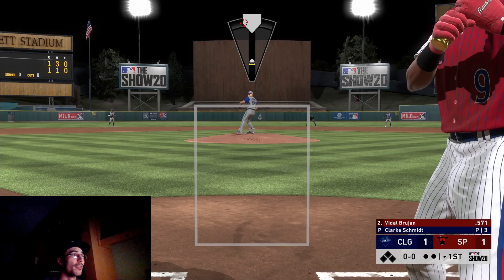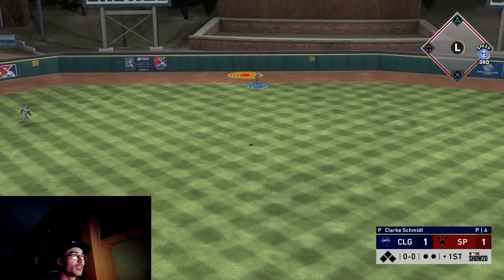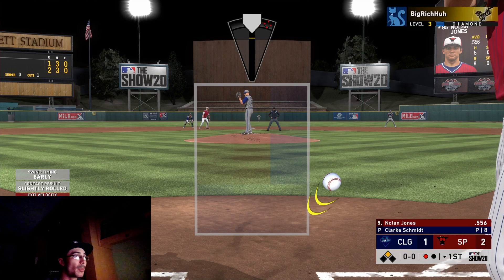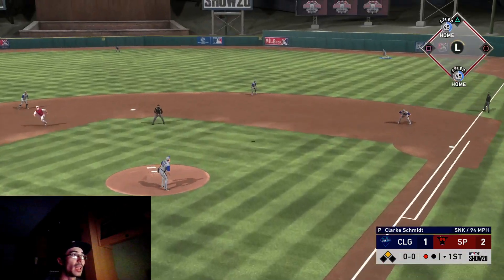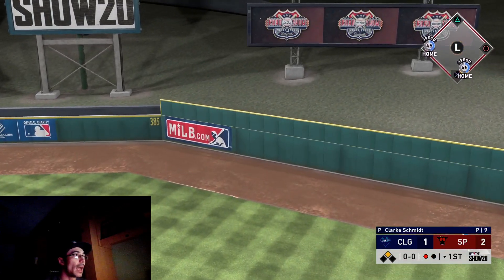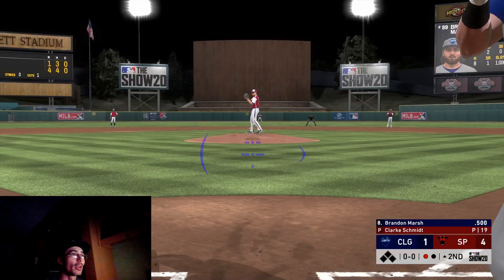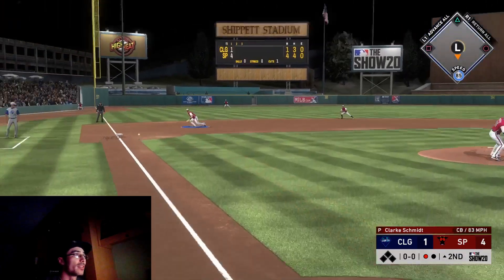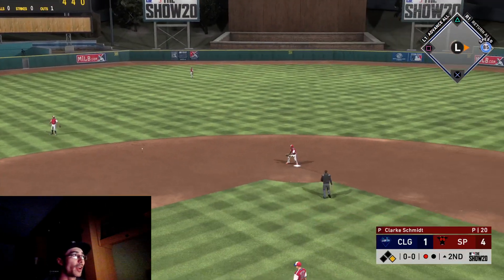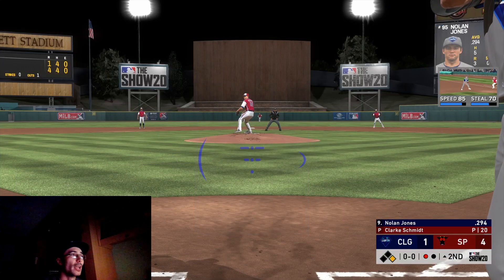He starts the game off with a leadoff homer to tie it with Taylor Trammell. He has Videl Brujan in the two spot - a similar batting lineup to mine. He goes back-to-back home runs, then hits a double with Piazza - something I didn't even know was possible because I can't hit with that card at all. One of the Nolans - Nolan Jones - hits one out and now we're down by three, four to one. I start the next inning off with a pop-up, then Brandon Marsh gets a late base hit down the line for a single.